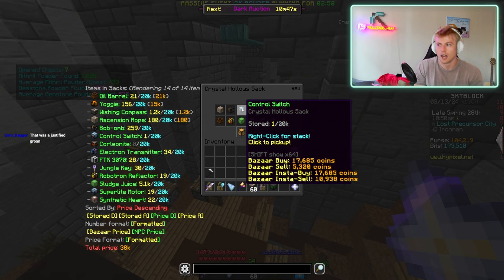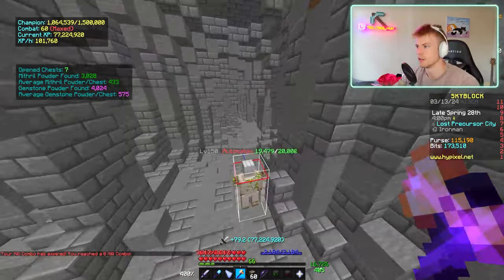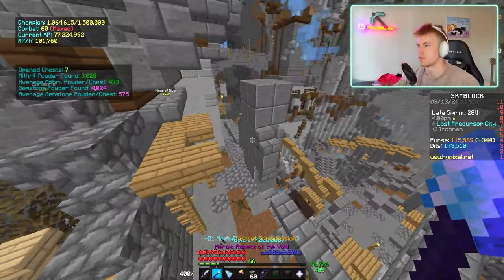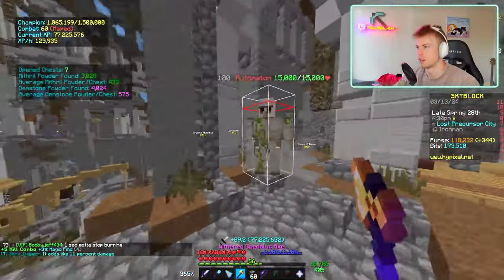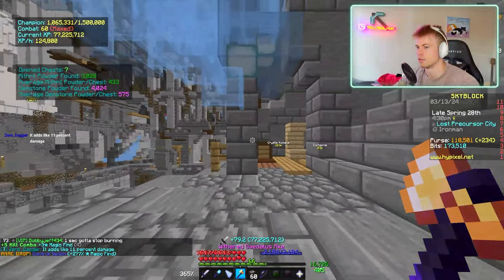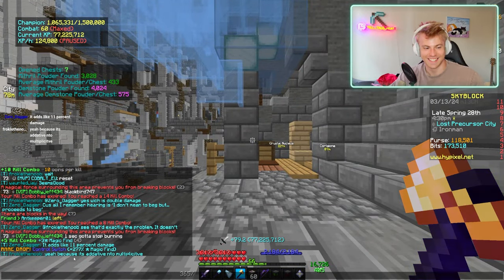I'm gonna get rolled so hard on these robo parts. I need 28 of this thing and it took me half an hour to get one. I'm gonna go make myself a coffee. That hurts. Is it faster to get automaton parts from powder grinding? I'm pretty sure it's faster with automatons. The problem with powder grinding is I have no value in it. We got a control switch — let's go!